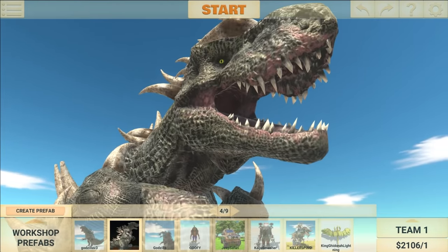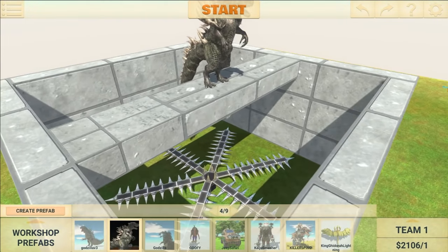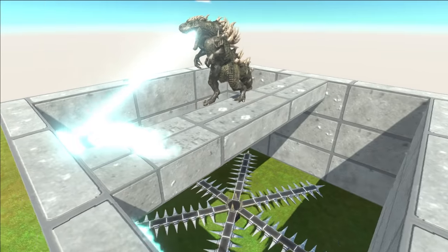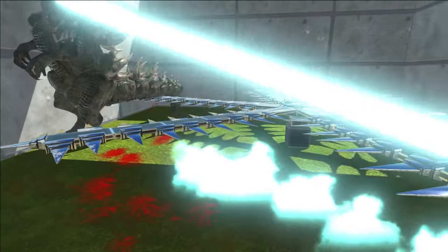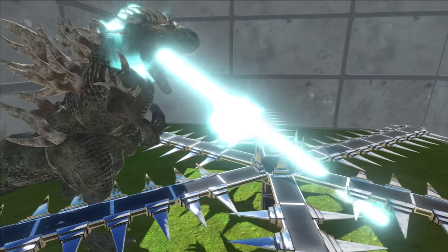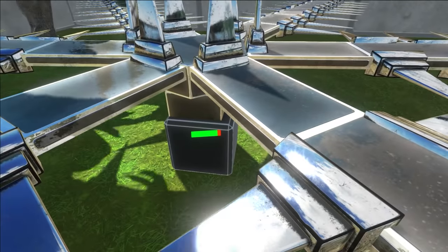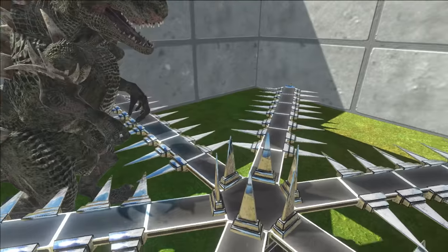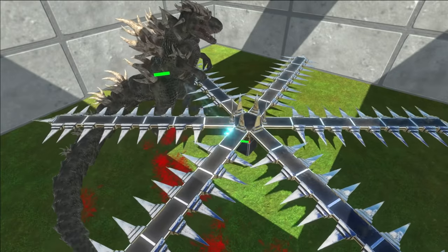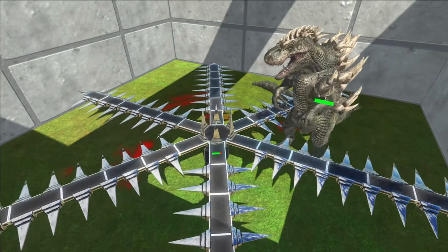Now it wouldn't be a video without Godzilla. So Godzilla, let's see if you can survive the blender — down you go. He's fallen in. He's too fat again — he weighs too much, so it's not spinning anymore. Godzilla might actually be able to take down the blender though. It has lost a bit of health — Godzilla could be the first unit today to destroy the contraption, although it looks like it could take a long time. So for that reason, let's go ahead and end this one.